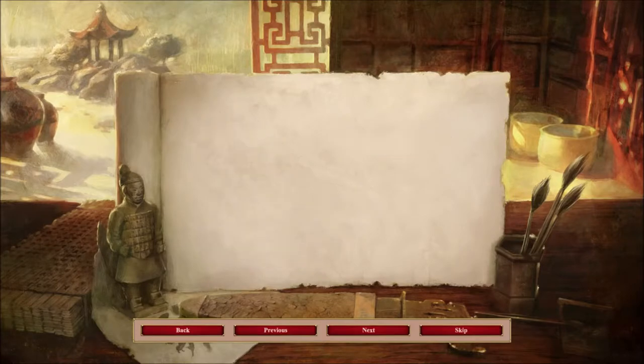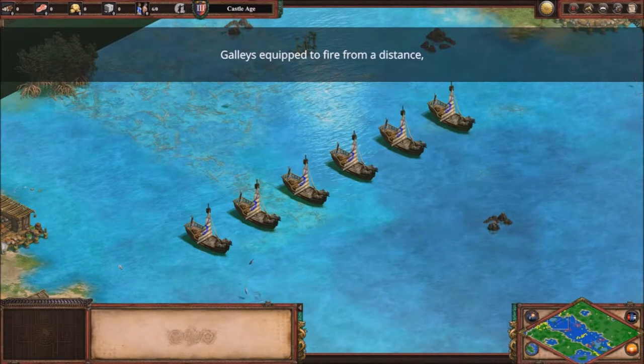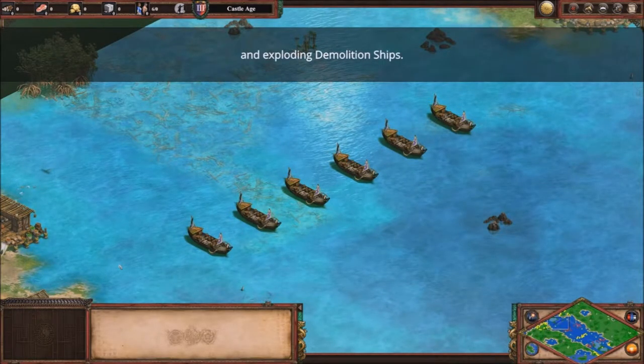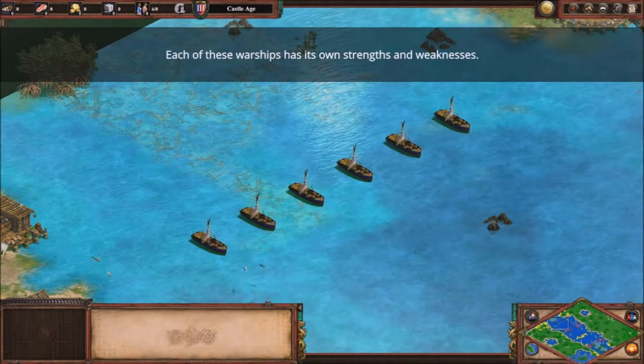You didn't really await my answer, but okay. The main types of warships available for use against your opponents: galleys equipped to fire from a distance, fireships for close combat, and exploding demolition ships. Each of these warships has its own strengths and weaknesses.